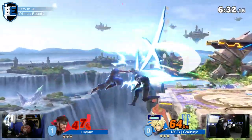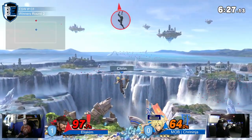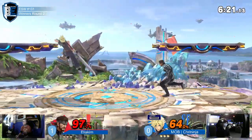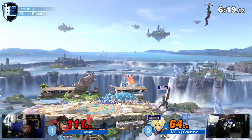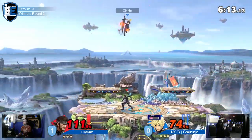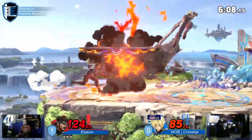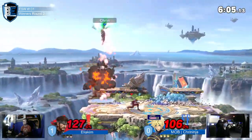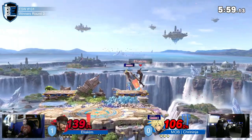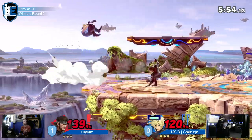F-tilt connects; up smash doesn't quite connect but Cloud gets the limit cross slash off — almost dies to his own c4. Snake recovers high as usual. He f-tilted but didn't do much in the mid-stage. A grenade hits Cloud; Cloud has a slight percent lead but Snake's kill moves are pretty good. Up tilt might kill around 100 — Cloud's got to finish this stock as quickly and cleanly as possible.